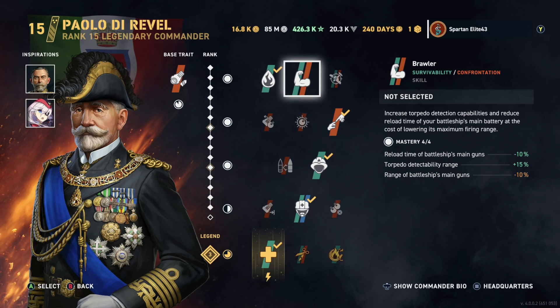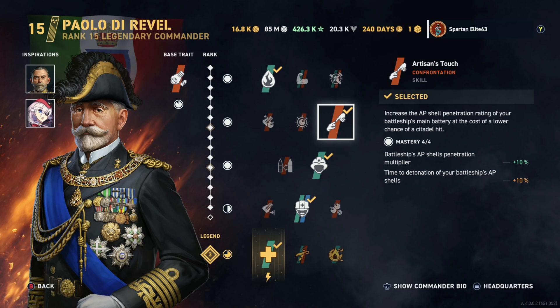Artisan's Touch is the specialist skill here. It increases the AP shell penetration rating of your battleship's main battery at the cost of a lower chance of a citadel hit. It gives you a buff to penetration but also reduces the time to detonation of your AP shells. When shooting at battleships, you're probably not going to citadel because the shells detonate before reaching the citadel. However, if you're shooting at cruisers, you're more likely to citadel because you're less likely to overpen. It also buffs your overall penetration, meaning you can pen more armor than you normally would.